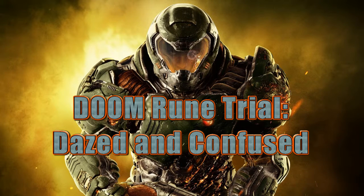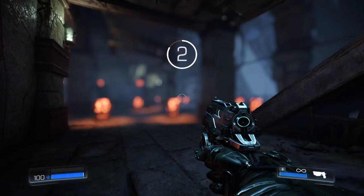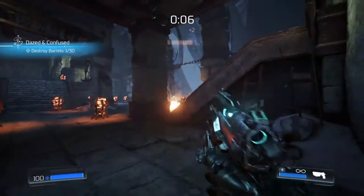Welcome back to another Doom Rune Trial video. Today we're talking about Dazed and Confused. Dazed and Confused is a rune that will increase the stagger time on demons. This is extremely useful as it will make doing glory kills a whole lot easier.